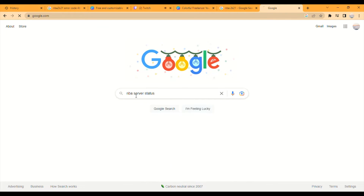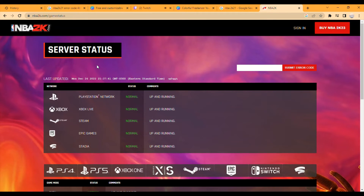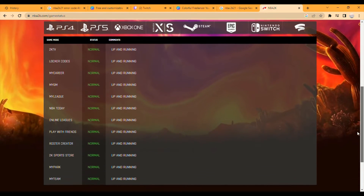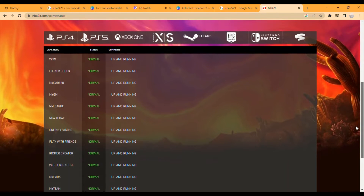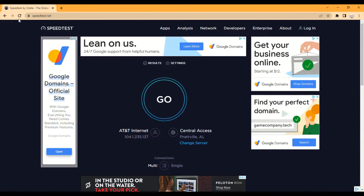...is go to the NBA 2K website and check the server status. It looks something like this — as you can see here, the PlayStation Network, Xbox Live, Steam, Epic Games, and Stadia are all up and running.